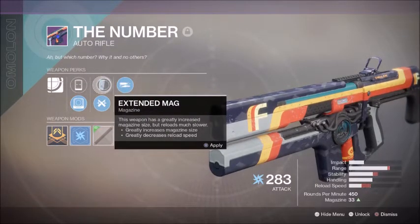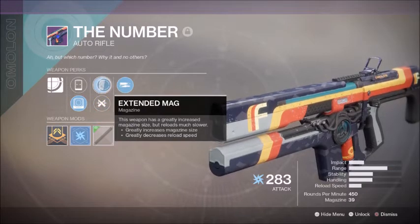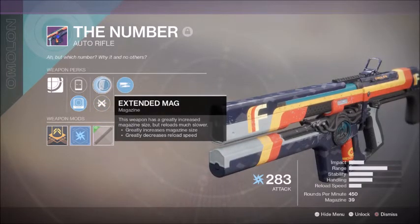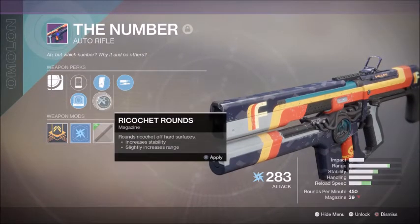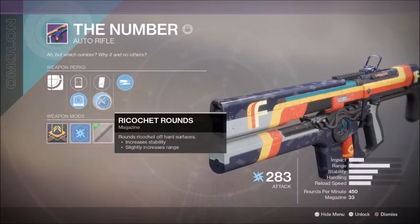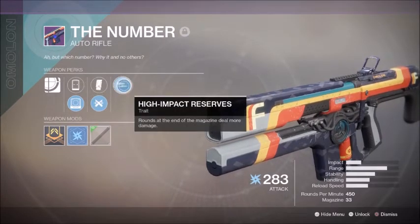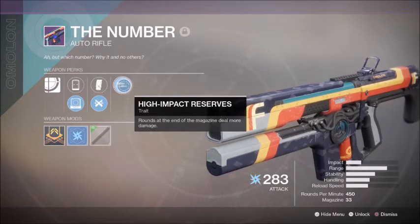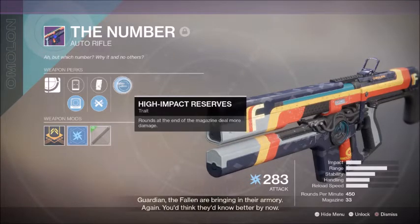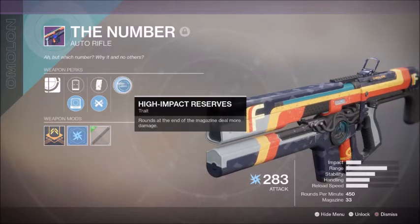We have Extended Mag, which, as you can see, kind of hits range, stability, and your reload speed. And it only gives you six more in the mag, which, when you get to the last perk, you really want less in the magazine. I go with the Ricochet Rounds because, for just six coins, you're going to be getting a lot more in all the other categories. And the last thing, we have High Impact Reserves — rounds at the end of the magazine deal more damage. This is exactly why you want to try to get to the other part of your magazine.